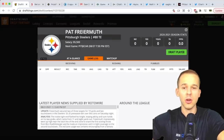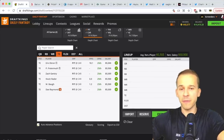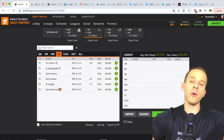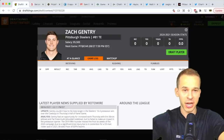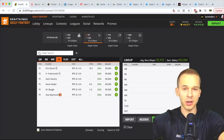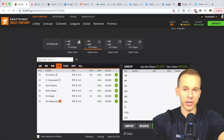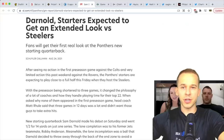At tight end for the Steelers, Pat Freiermuth caught two touchdowns last game on just two catches. We'll see how much work he gets. I don't expect Ebron. If Freiermuth plays, I have a little interest in him. If he's out, then Zach Gentry — a Michigan product and decent pass-catching tight end — should get a decent amount of work if the top two tight ends rest.